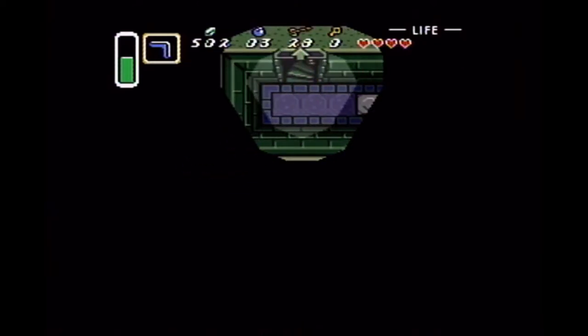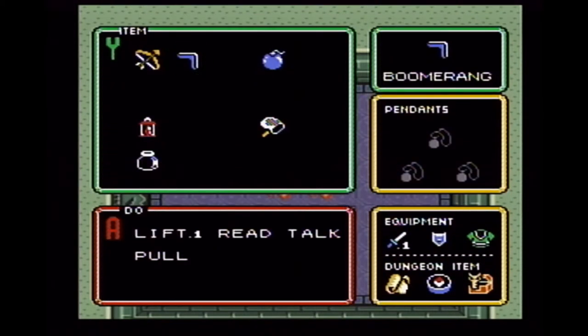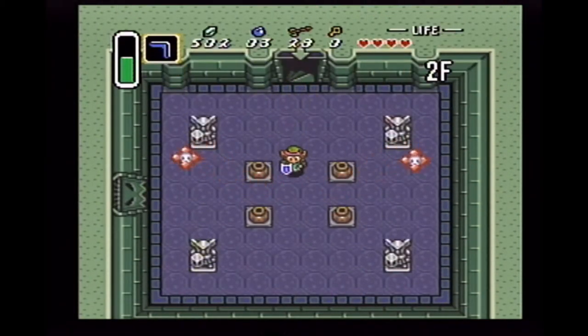Stairs up to the second floor. Now that I've collected the treasure, you see how the big key was right next to the compass. But once you get the treasure, you get the big key, and it shows you that you've opened the treasure there. So we are basically good to go.